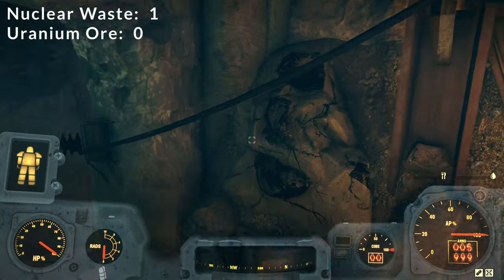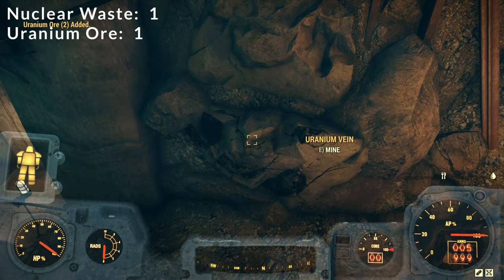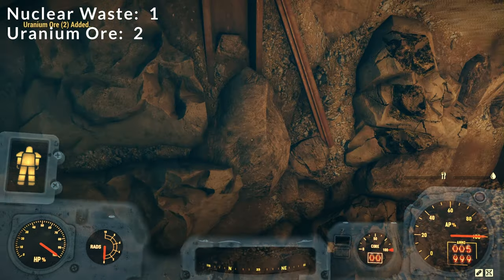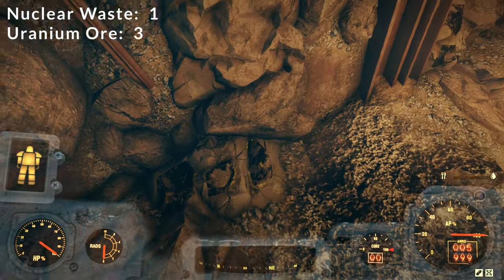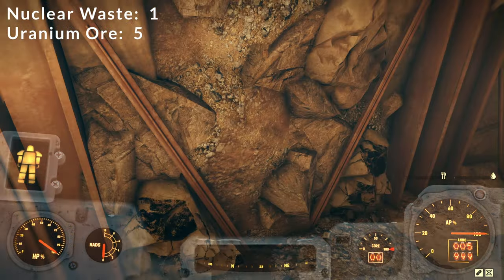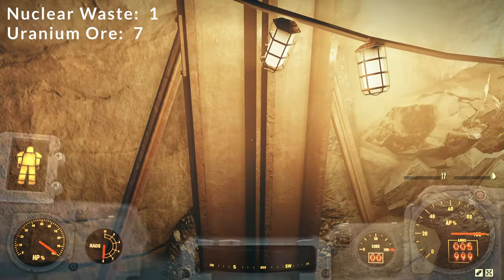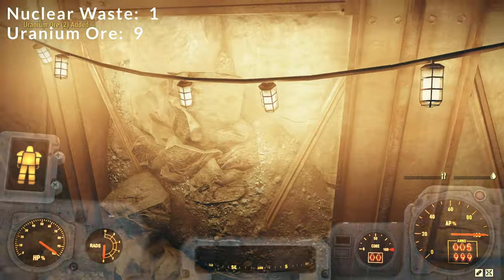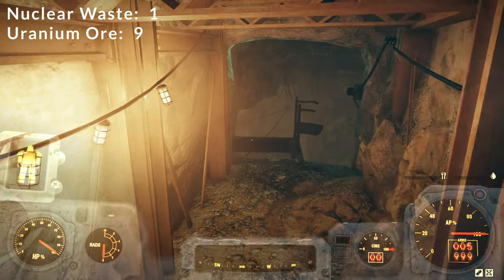There are nine uranium ore nodes here. You'll notice it gives us two uranium ore every time we harvest one while wearing excavator power armor. Going through them slowly to make sure we get them all — nine nodes total. So we've got our nine uranium ore nodes harvested from here.